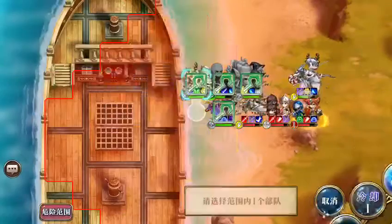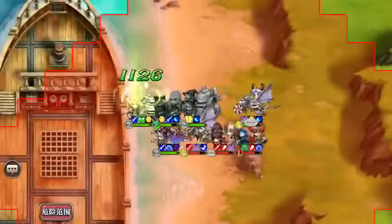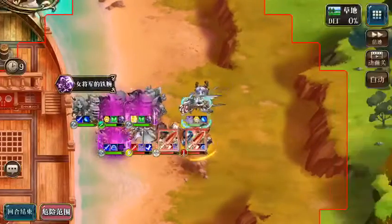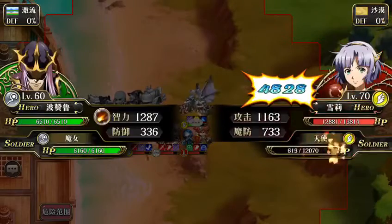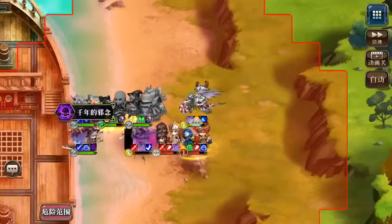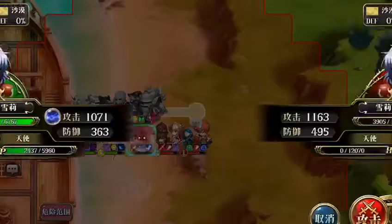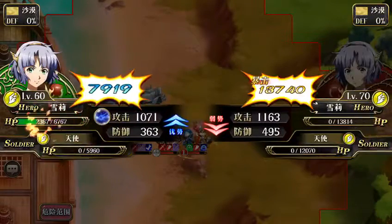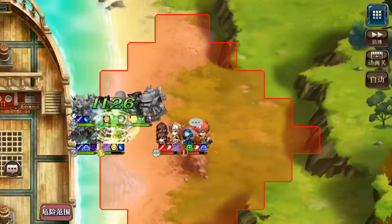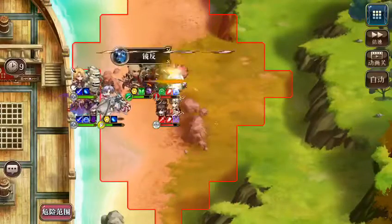I'm trying my best to heal Sherry as much as possible, because the angels are most useful when HP is above 50%. Unfortunately, I can't manage to do that here, so Sherry has to move below Vargas so that Vargas will be able to protect her.